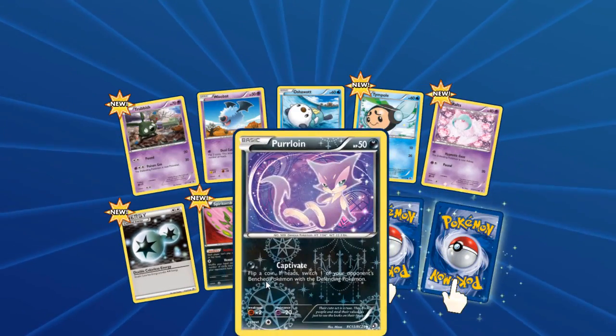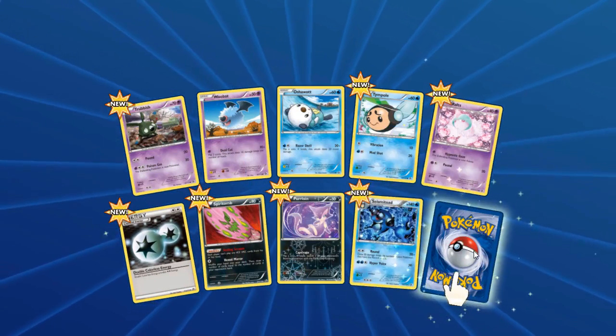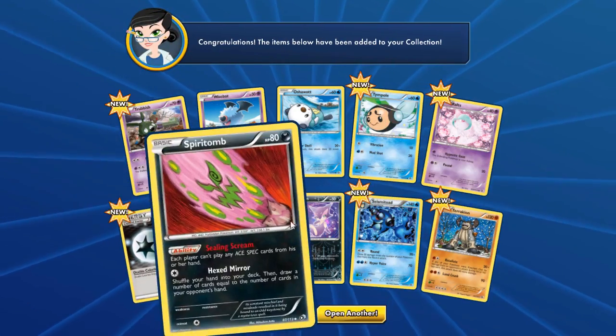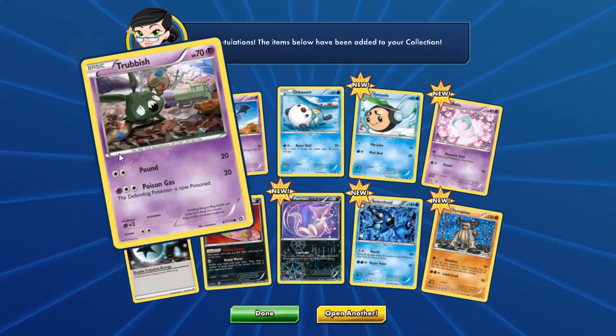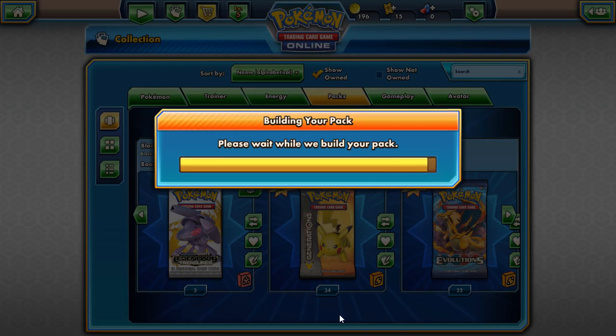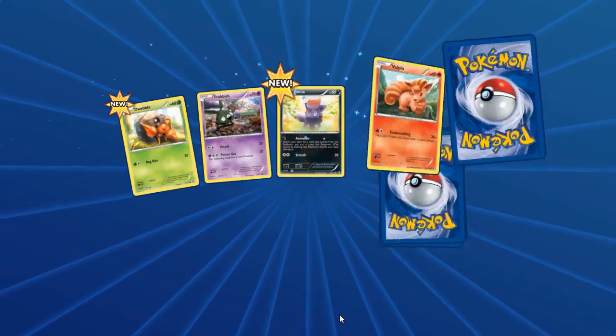Double energy, Perlion — come on, be good. Don't fail me now. At least we got that double energy, and we got Ralts and Trubbish. Let's open up another. We only have three more packs after this, so let's hope this is good.